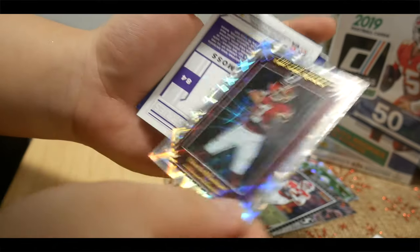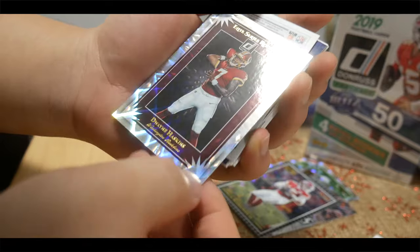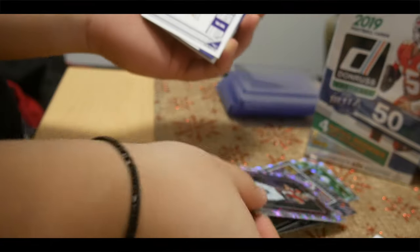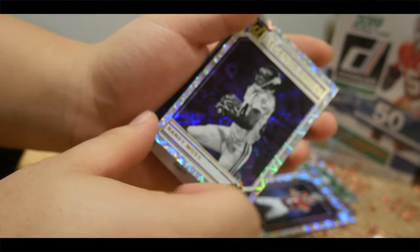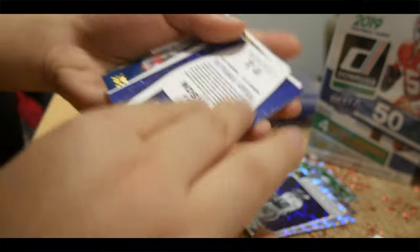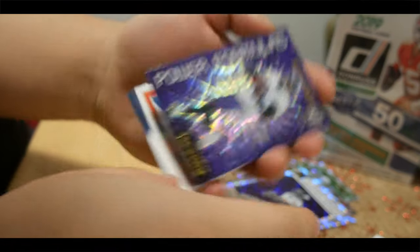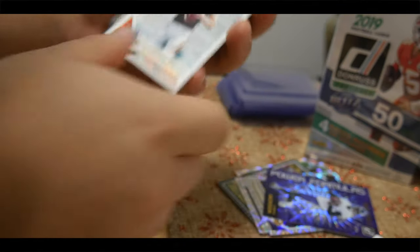We have Dwayne Haskins — Elite Series Rookies, that's nice, that's pretty cool. The Legend Series — Randy Moss — that's a crazy card. We have Power Formulas, Lamar Jackson of the Ravens. That's pretty insane.